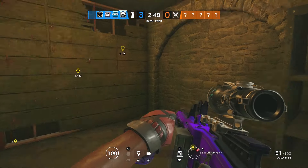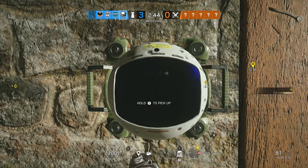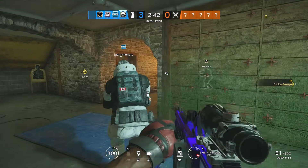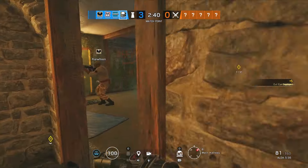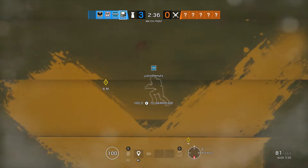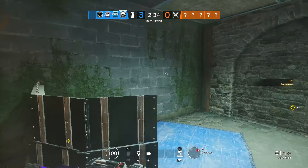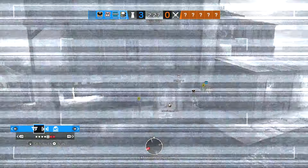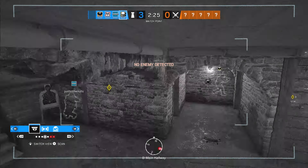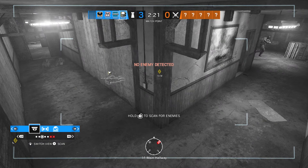We've put our camera down in that hallway there and we're putting another one here as it's one of the main entry points from outside. Our camera is right in the middle of those two bombsites, on the angle we're going to be holding, so we can easily gain intel if they're there. We'll hop on our cameras to check where everyone is and see if we can gain any intel on where the enemy are.